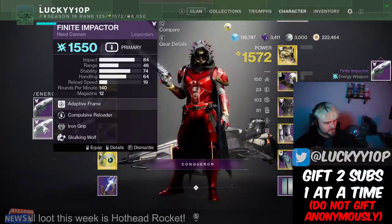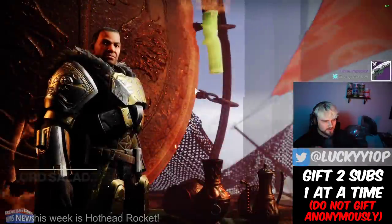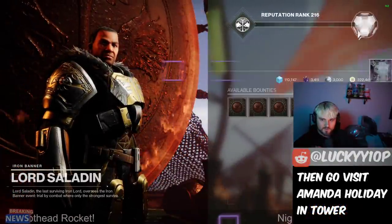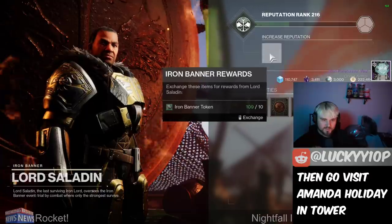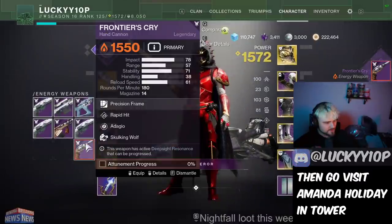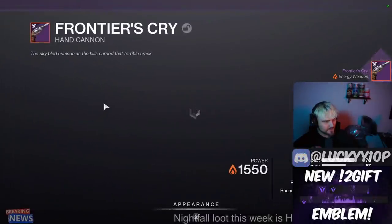But that's not the roll I'm looking for. Got a Finite Impactor with compulsive reloader and Iron Grip — on to the next. Got the chest piece, then the Frontier's Cry with the red box around it.